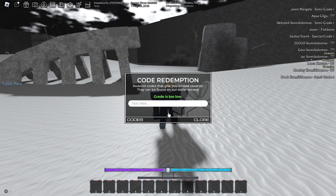Type that in and click redeem. As you can see, it says grade is too low, but if you're high enough of a grade, you'll be able to get a few lesser world tickets. This code will give you four of these lesser world tickets.